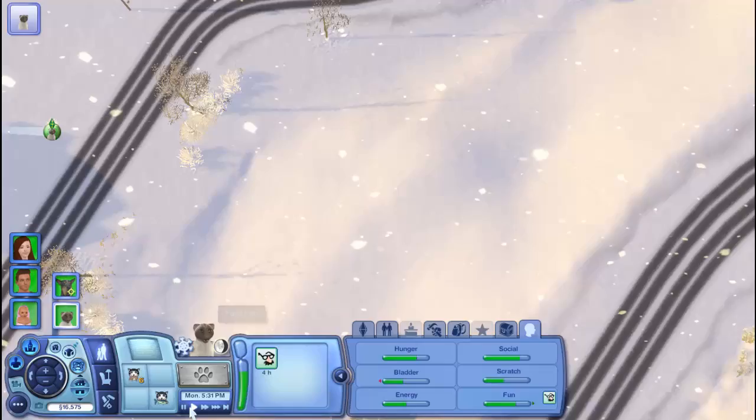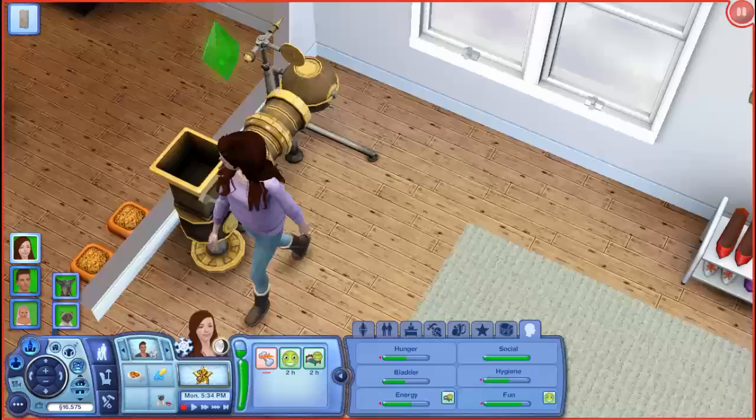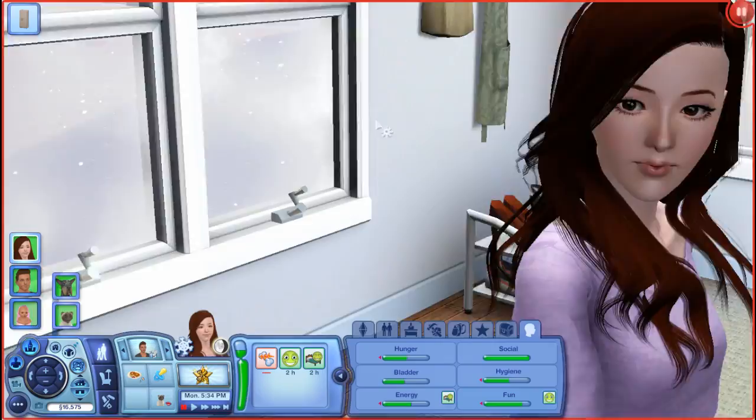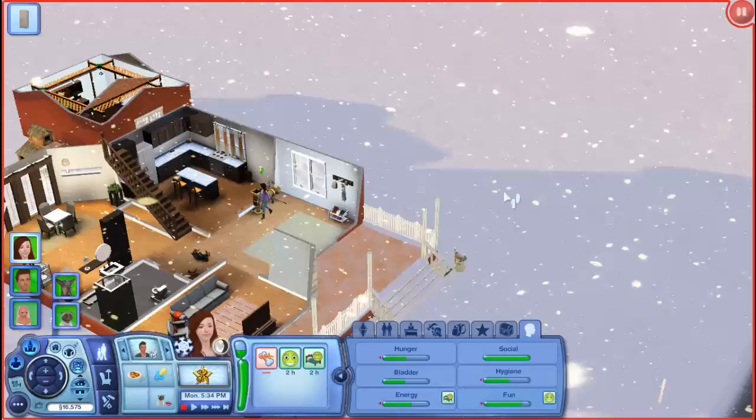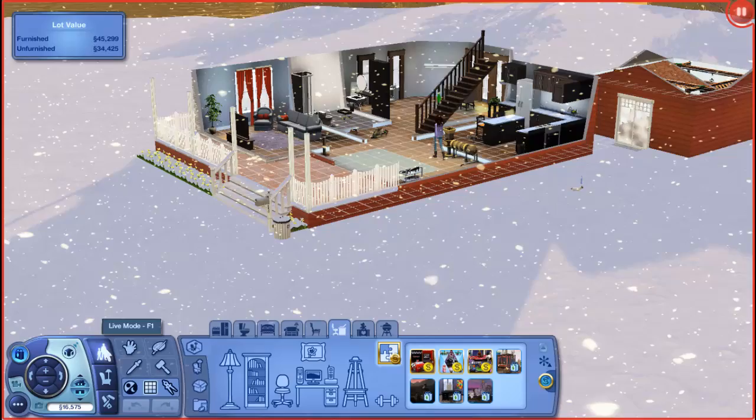I think I'm going to go ahead and end this part right here. We got quite a bit of money — I would love to redecorate the house and revamp it. We do have quite a bit of money now. Do we have anything in our family inventory to sell? We still have Alessandra's toy but I can't click on it. So yeah, I'm going to go ahead and end this part right here.